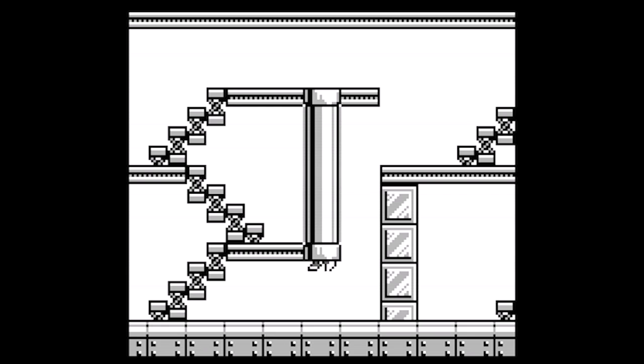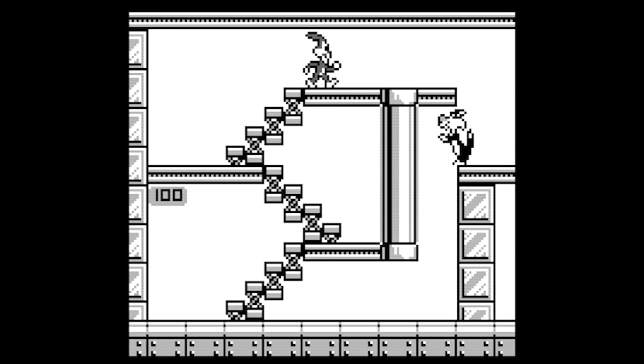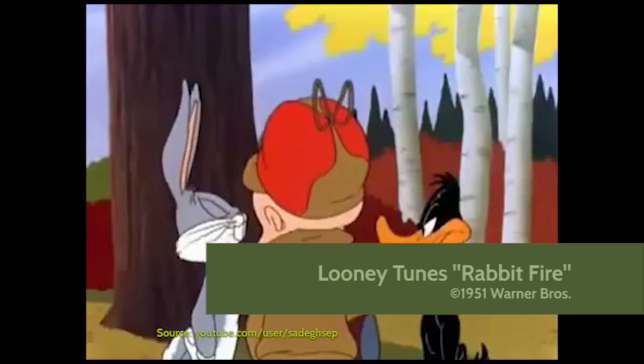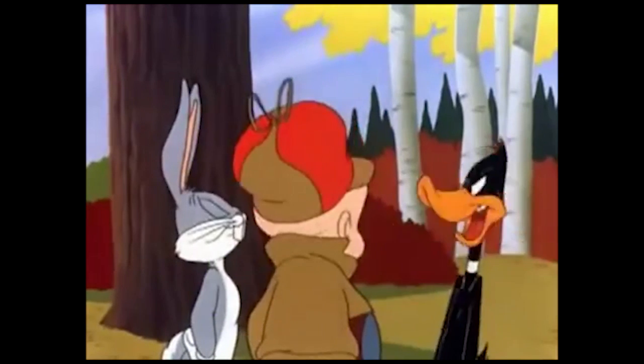The different enemies seem to behave fairly erratically, which can make it difficult to kite them effectively. Sylvester and Yosemite Sam seem pretty mindless and wander aimlessly, while Daffy Duck is more aggressive. Clearly the duck carries some sort of lingering resentment from the whole rabbit season, duck season argument.